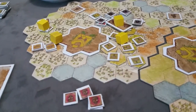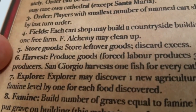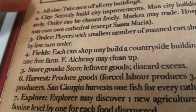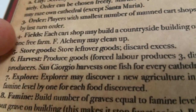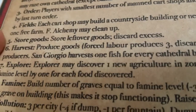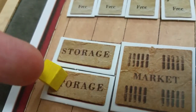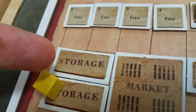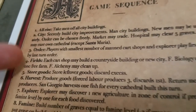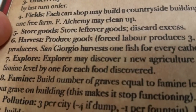The next phase is the store goods phase. Any goods you didn't use for city building or fields building can now be stored — one good per square in a manned storehouse, or if you have San Cristofori, you can store unlimited goods in the cathedral. All other goods that can't be stored are discarded during this phase.